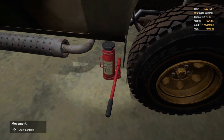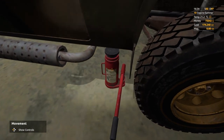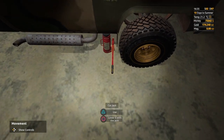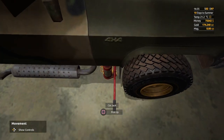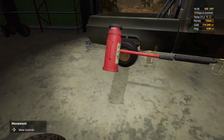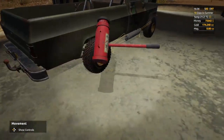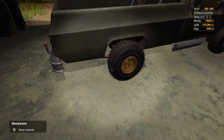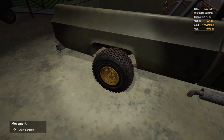There we go — take out the jack and we're done and dusted with all the wheels. We did the front right, we did the front left — that was it. Easy peasy lemon squeezy. Doesn't the truck look good? Nice reinforced wheels all over the place. Hope you like this one guys.